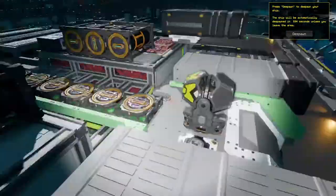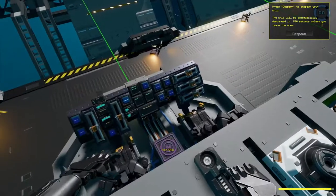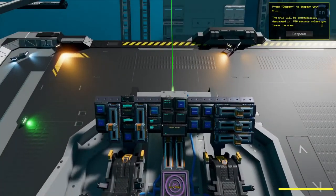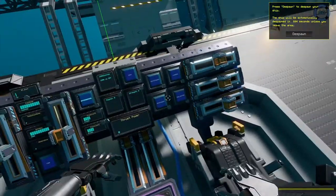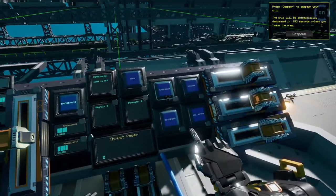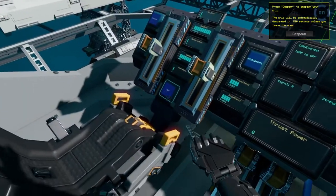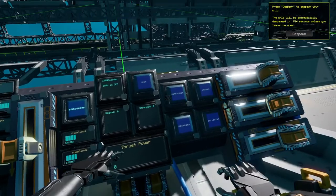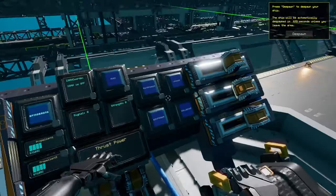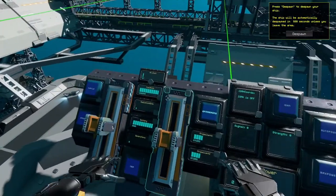It is a bit modified by me. There is an issue with this ship with mining lasers. As you see, there are three buttons here: auto power, max power, and a shutdown button. They were all designed to help you with the generator, but they're not really helping.